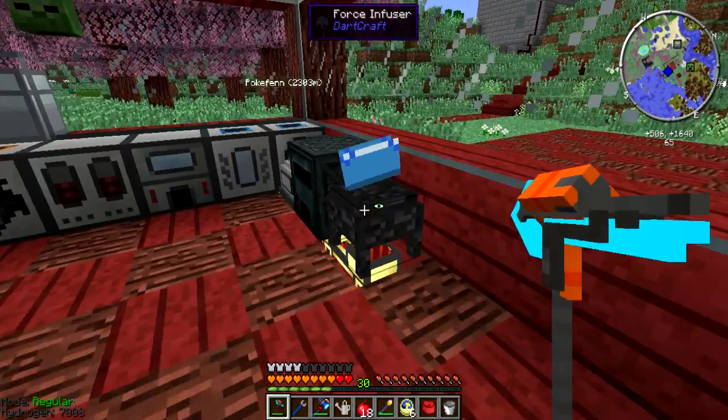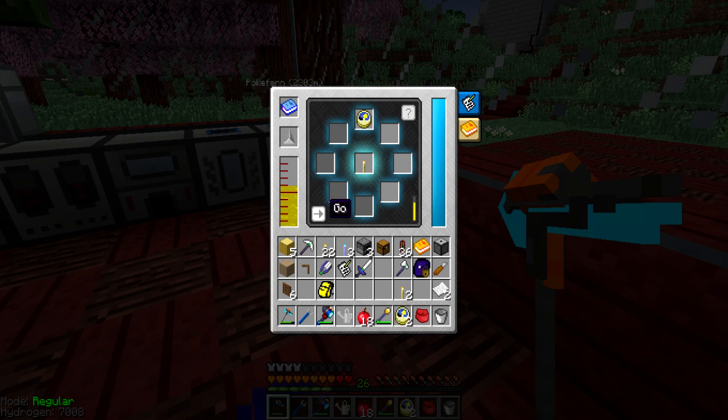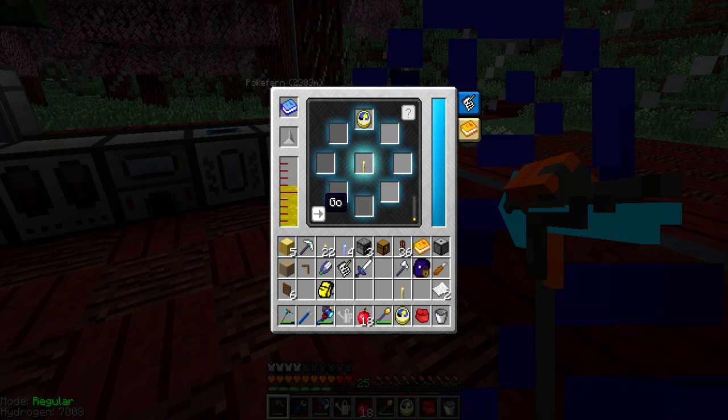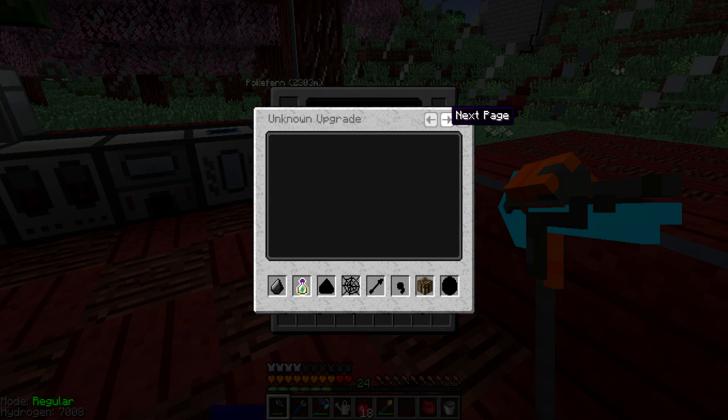Once I show you guys what this is — let's just say you will agree when I say this is the most overpowered item: the time torch. Yes! I don't even know why BlueDart came up with this — it can be so incredibly overpowered but also pretty awesome at the same time.